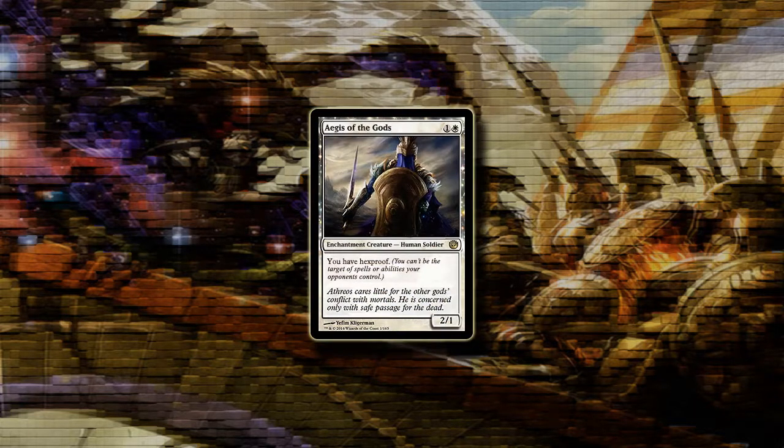The first card on our list is Aegis of the Gods. It's a simple 2/1 for 2 mana and it's also an enchantment creature, but more importantly it has the very nice ability of giving you hexproof.